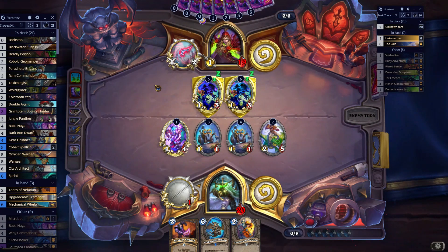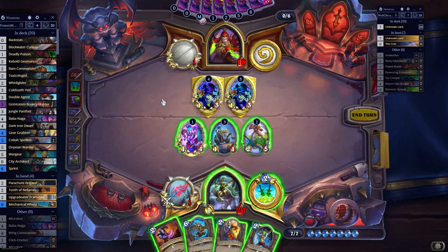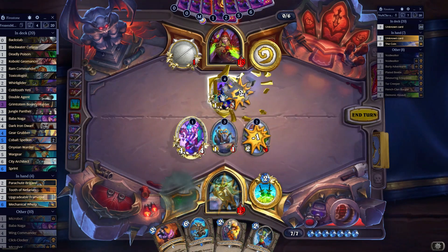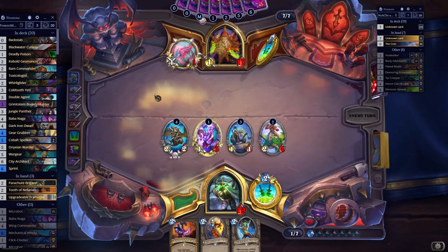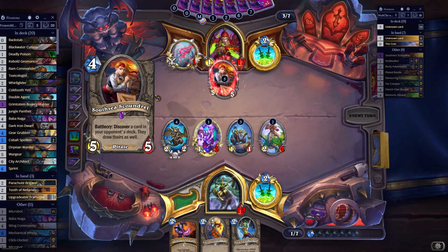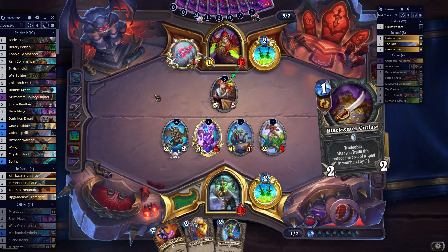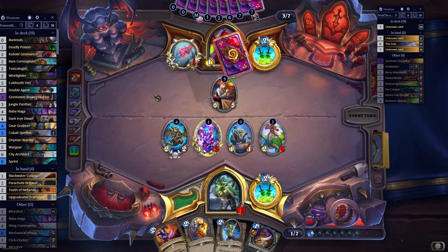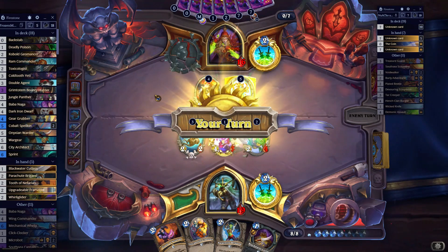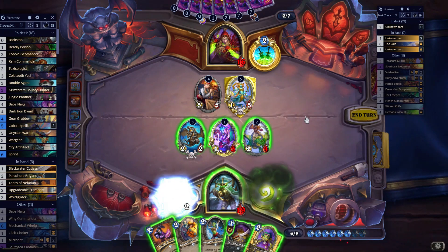They attacked twice — no wait, they can only attack once. Not sure what happened there, my brain had a malfunction. Playing the Mechanical World now is a good idea — they're gonna be worried that I could buff it or do something else with it, so they might just play some random stuff. Let's see what card they decide to pick. Oh nice, they gave me a cutlass as well.